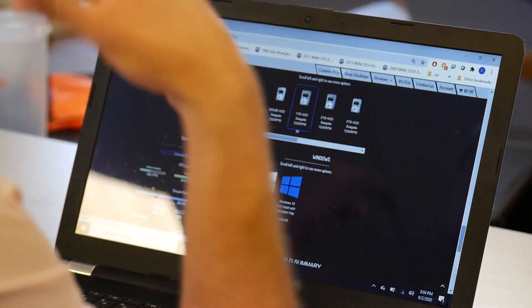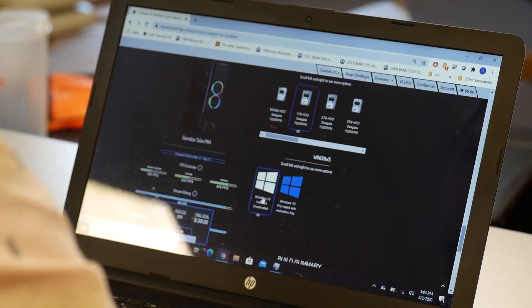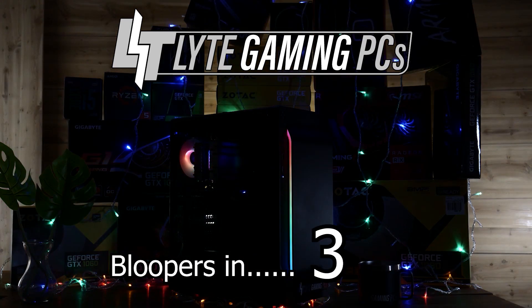The last option is to add Windows. You can have it installed unactivated — it's completely installed and ready to go, you just turn on your computer and play. Or you can choose to have it activated. You don't need to activate Windows — the worst thing that happens without activation is a small watermark in the corner and some settings you can't change. Even with unactivated Windows you can still game and do everything on your PC.